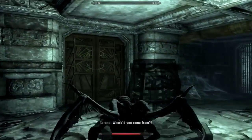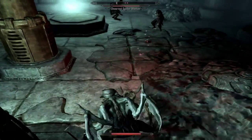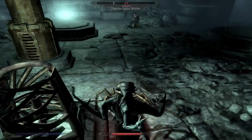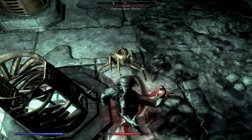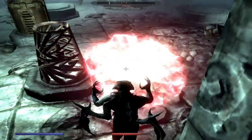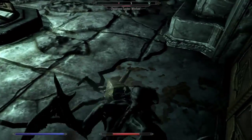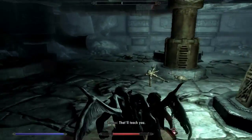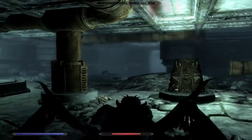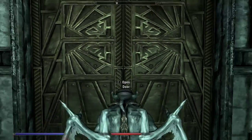Where'd you come from? What do we got? Where'd you come from? Okay, that would've been faster just to do that. Alright, let's head through. Where do we want to go? Head through here? Open door. Okay.